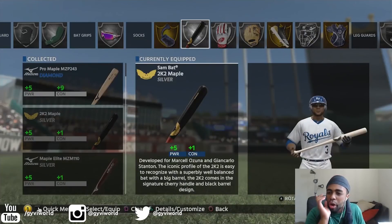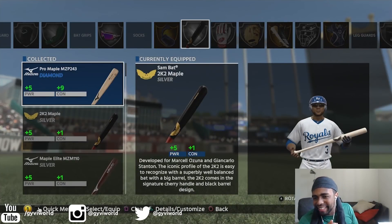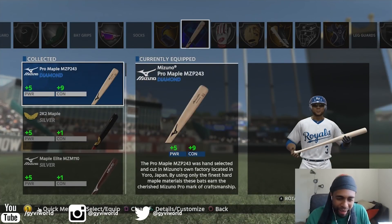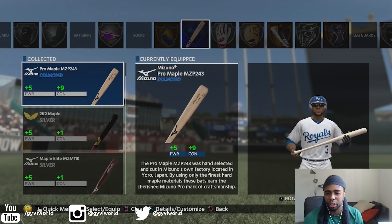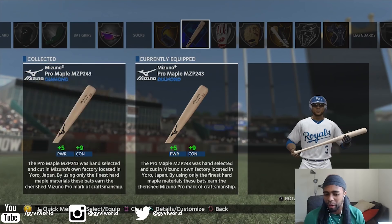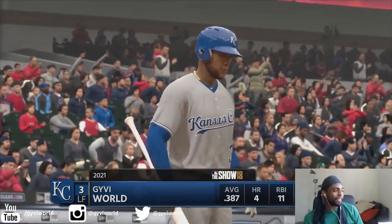It's been a couple days since I played Road to the Show, but today we're going to be adding the Diamond Bat. This is the cheapest one — Pearl Maple, MZP 243, a Mizuno bat, plus five power, plus nine contact. We're already an absolute beast, but we're going to see if anything changes with adding this Diamond Bat, if we could become just a little bit of a better hitter. There's our stats right now.